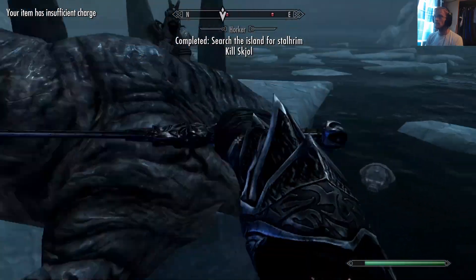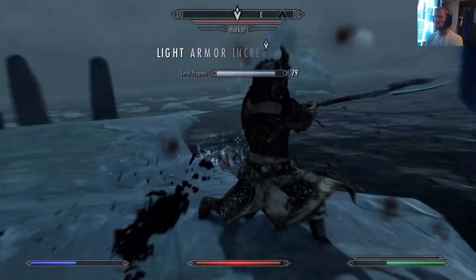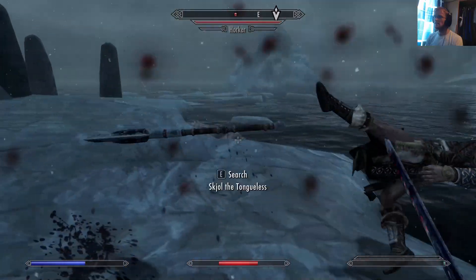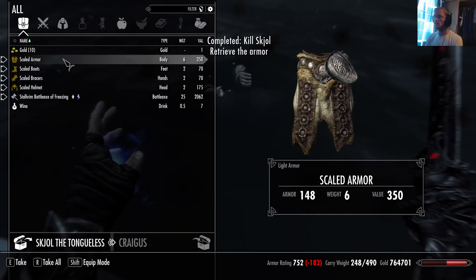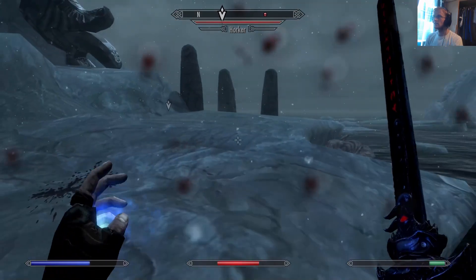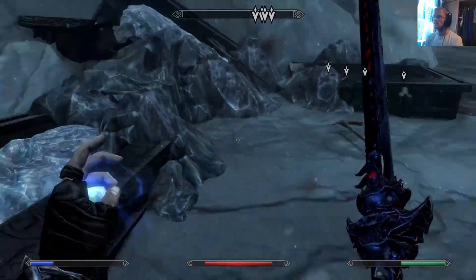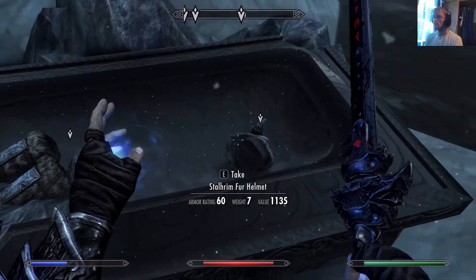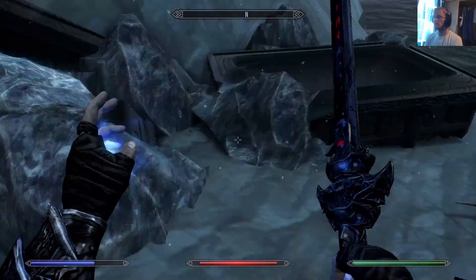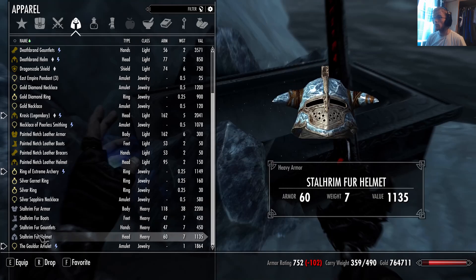That's the man, Skull the Songless! He's fighting bravely. I hit him straight into the sea — Stalhrim battle-axe, freezing. Good stuff. The dead hawker — this is the other Stalhrim deposit there as well. Stalhrim fur armor helmet, garments, and fur boots — huzzah! And a daily battle-axe of terror as well. Plenty of Stalhrim in here.